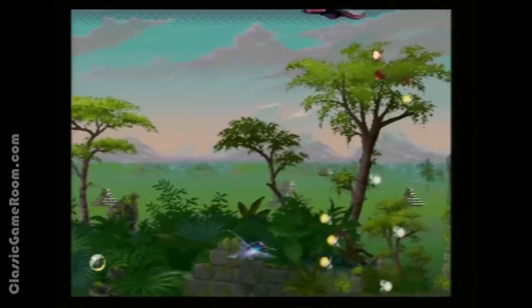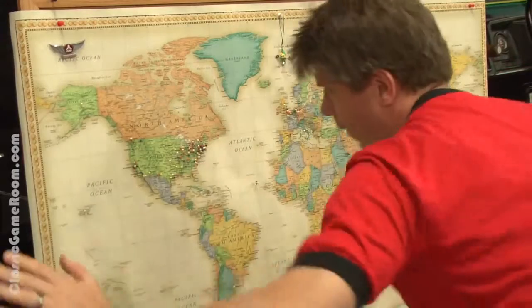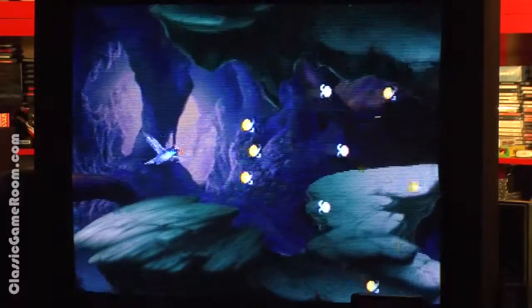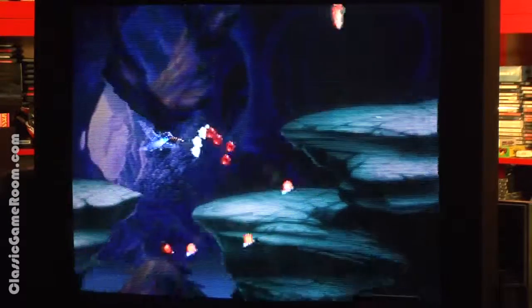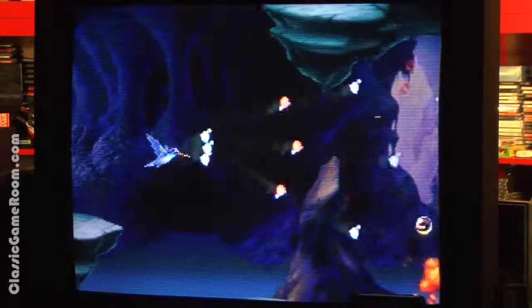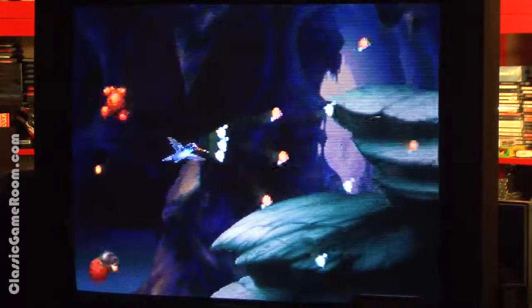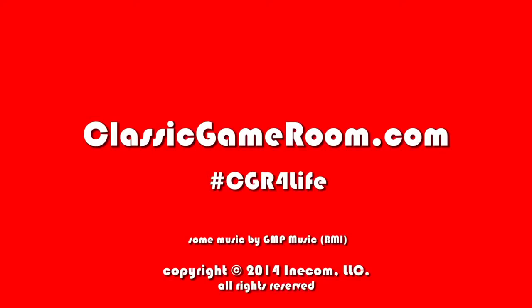Classic Game Room shout-out and thank you to Scott from Bethlehem, Pennsylvania for sending Calibri. To summarize, kids: you're a hummingbird, and your mission is to save nature. It's interesting. I'm not sure I would recommend running out and hunting down a copy, but if you happen to see it in the wild and you have a 32X — all three of you — you may want to check it out. It's Calibri: the first and only hummingbird spaceship shooter I think I've ever played.